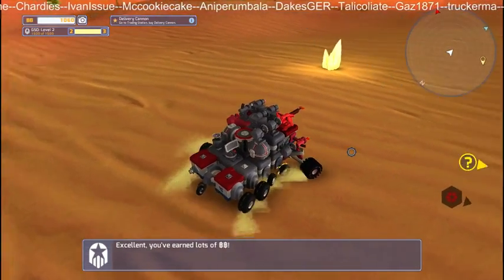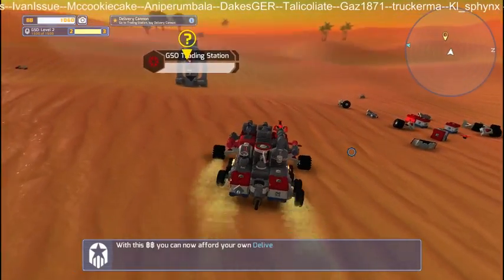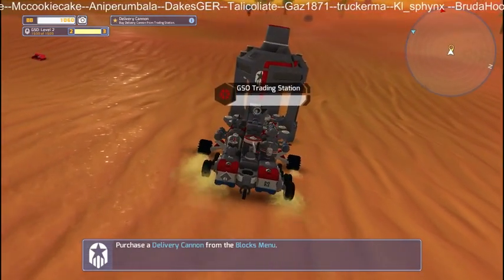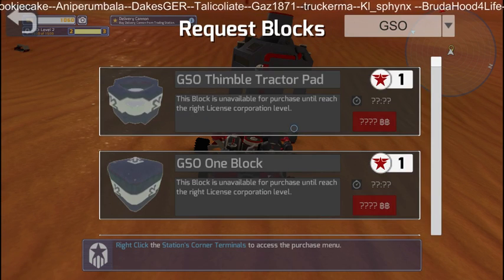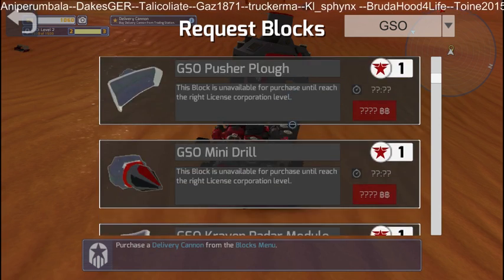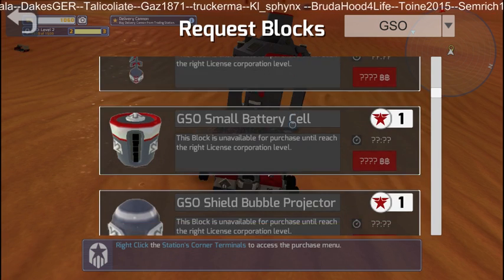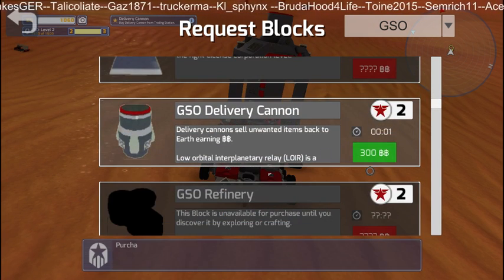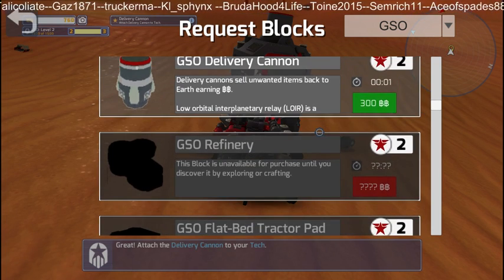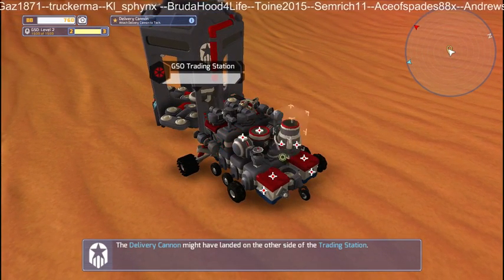Alright, right - so we need to go to the trading station and buy a delivery station. Locks, coils, drills, fixed anchor, receiver, battery cell, storm delivery cannon - so we're buying one of those. And so we're going to take this back to our base pronto.